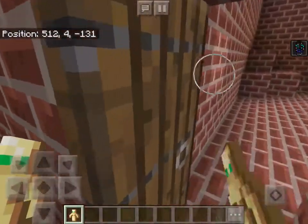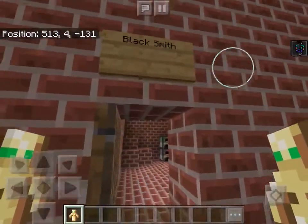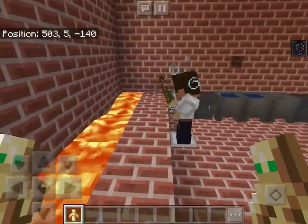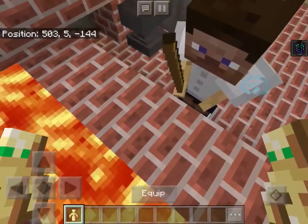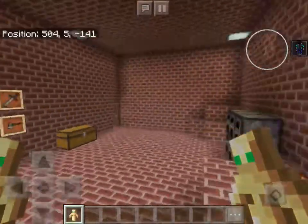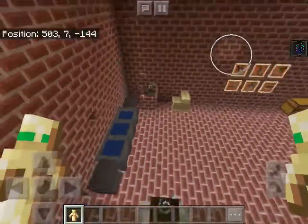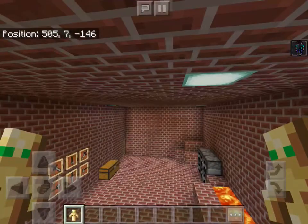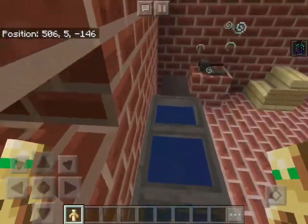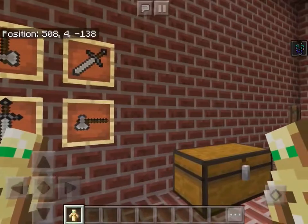Next we have the blacksmith. Here we have the blacksmith's furnaces, making weapons out of the lava. The blacksmith is the main weapon supplier of the army. And here is where he pounds it — where the anvils are. This is where he cools the iron, and this is the tool he used. And here are the weapons he crafted.